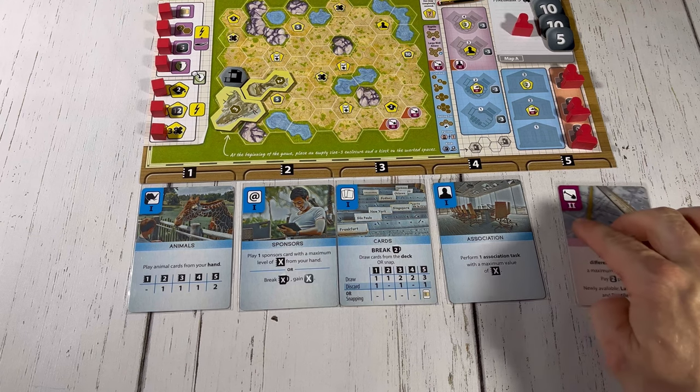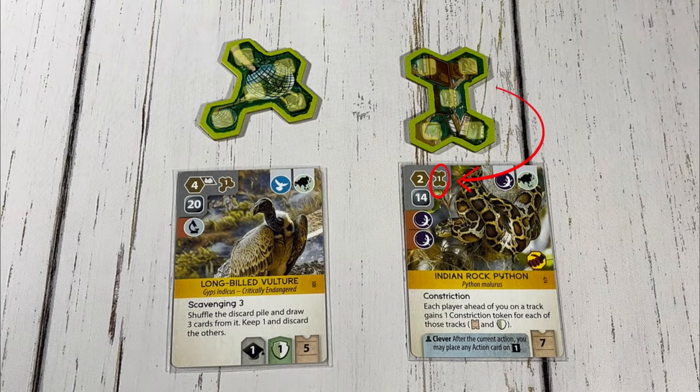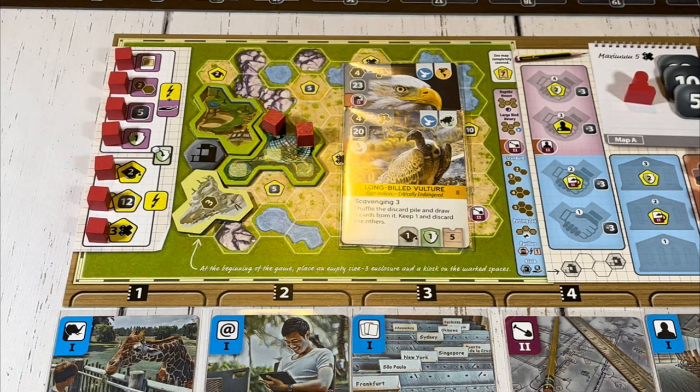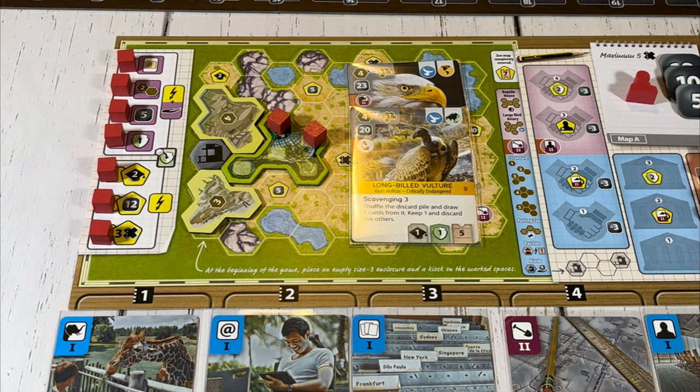When the build action card is upgraded, it allows that player to play multiple buildings that equal or are less than the strength of the action, and it allows them to now build the large bird aviary and reptile house along with all other previously allowed buildings. These buildings work similarly to the petting zoo, allowing multiple of the same types of animals to inhabit one building. When either of these buildings are played, any previously played bird or reptile that can live in these buildings can immediately be moved out of their previous enclosure to the matching building.